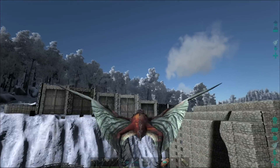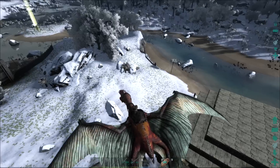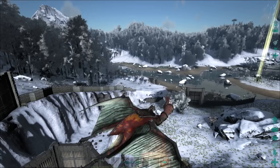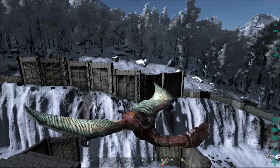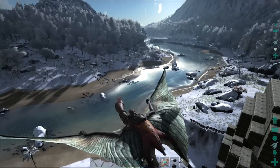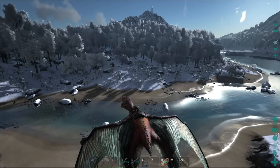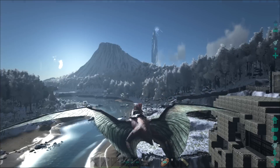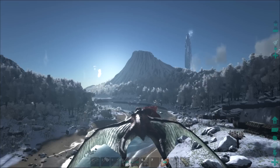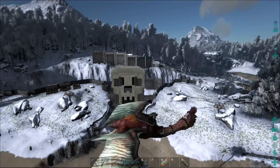There are penguins here and argies here. I was thinking instead of doing the normal Christmas stuff, I would try to find a level 120 of something that is here that is normally not here in the winter update — because they're everywhere and we have a higher probability of finding a good level. That would either be a mammoth, a megaloceros — you know, the reindeer — a penguin, or even an argy, even though we already have higher than that level argy.